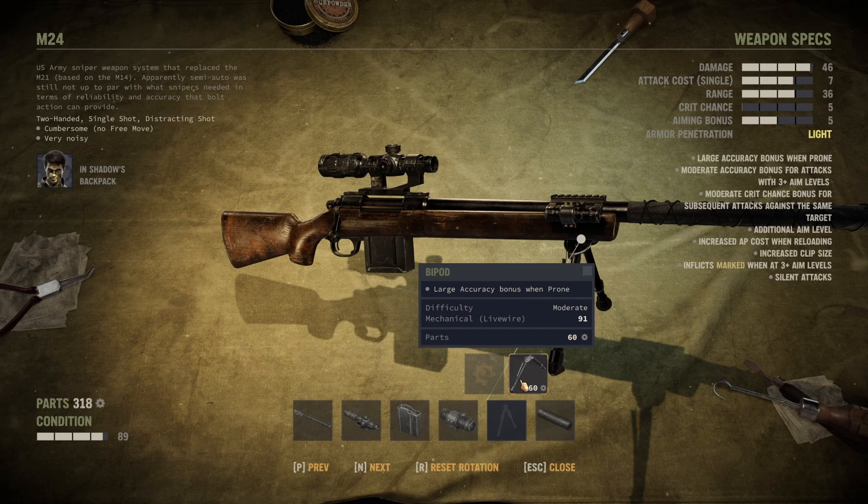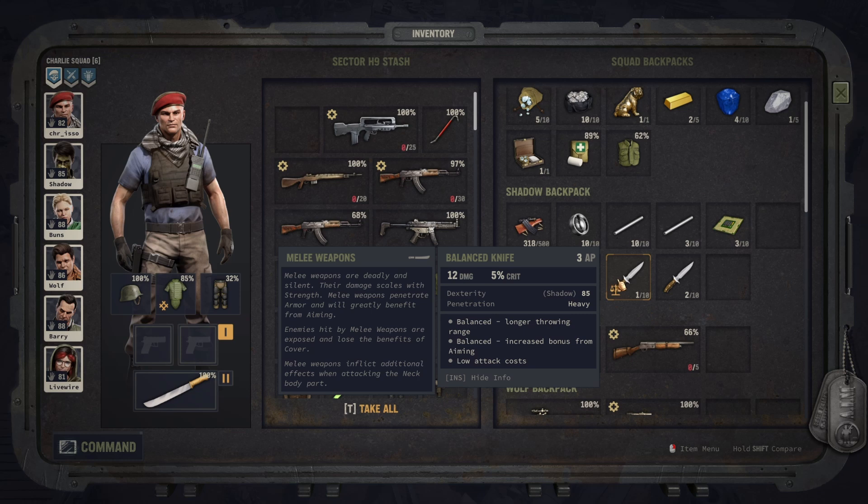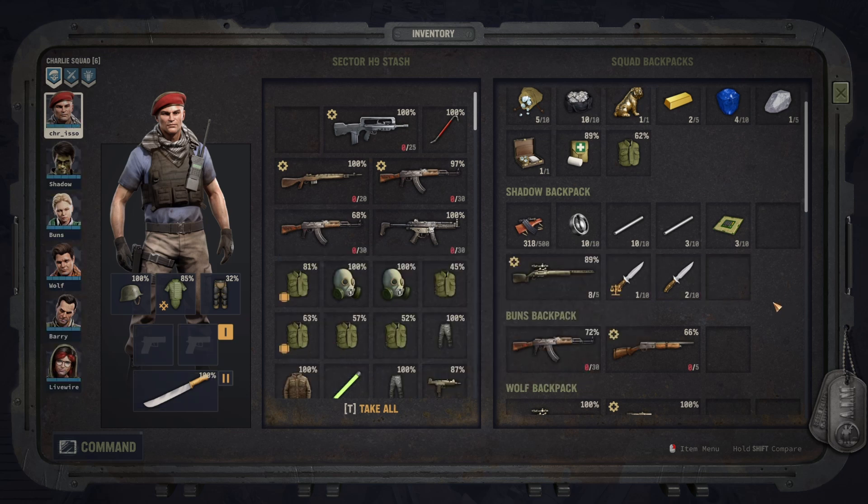Machetes and knives are different though — they can be balanced and sharpened with the right items. Here you have a combat knife, and here as a comparison a balanced knife. We get a little bit more increased bonus from aiming and a longer throwing range in this case. So what do you need to mod a weapon?